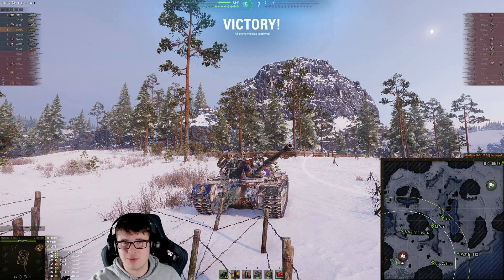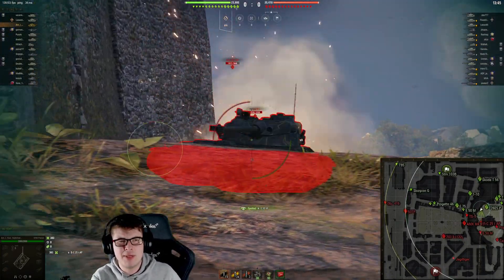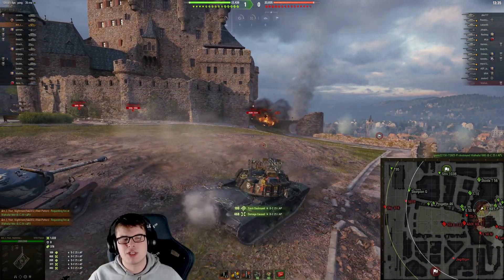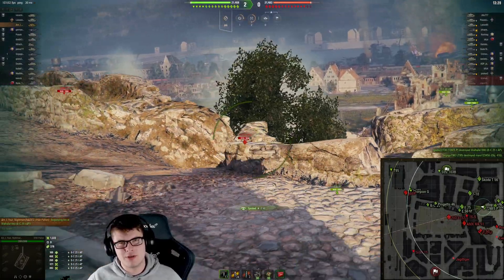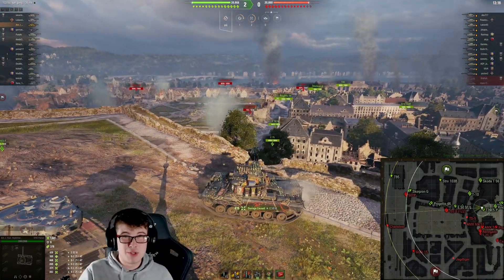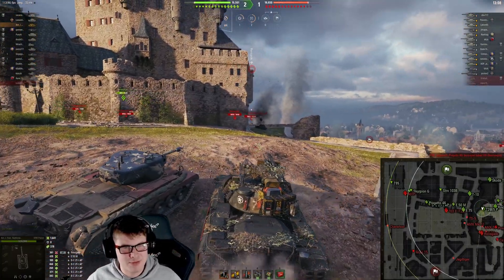Weighing 50 tons, this vehicle can still shift and get into positions quickly, as you can see here against the BatChat 25t. The BatChat didn't quite understand people could get into this position so fast, and in the M48A5 if you get there quickly enough you can out-DPM a lot of vehicles — exactly what happened there. Now on Himmelsdorf, typically not the easiest map for a medium, you'd find it a little difficult, but this replay will show it can still be done.